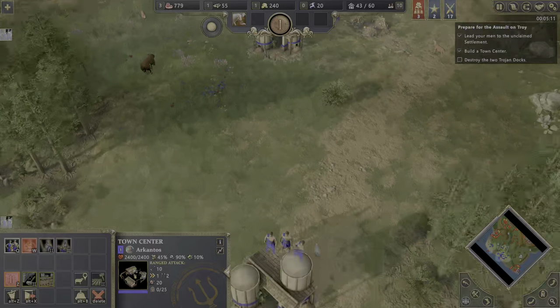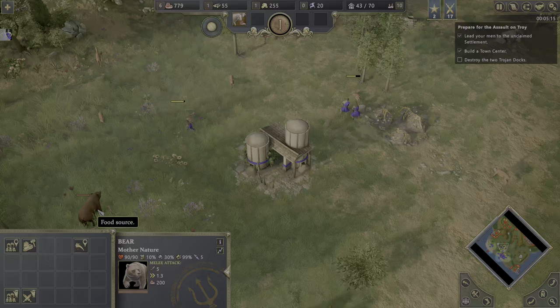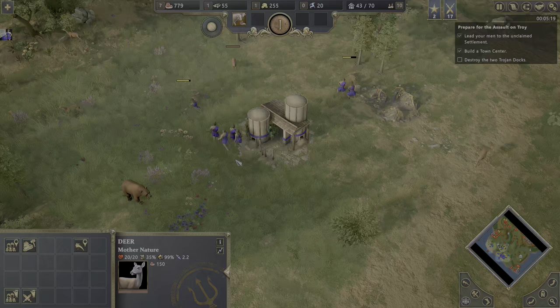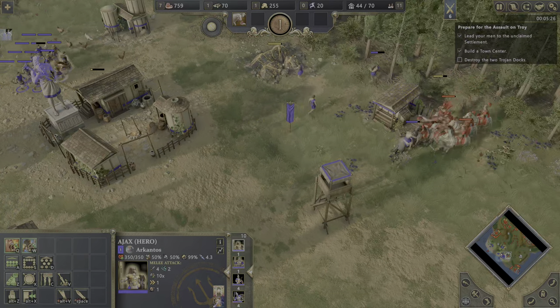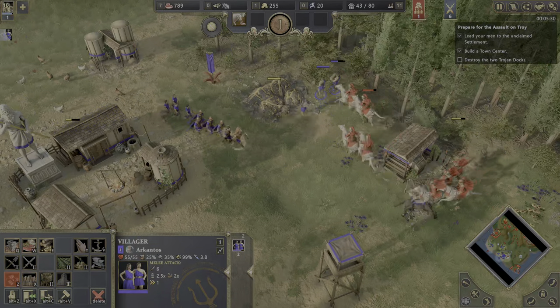We have enough people on food now. There is also a bear that gives 200 food, but it's going to attack you back. Deer, on the other hand, will just try to run away — they are the easiest to hunt. They are coming already. Run, you fools — don't die.